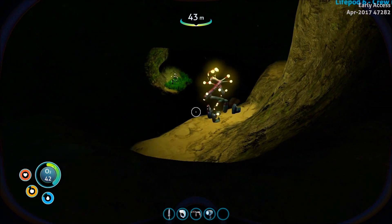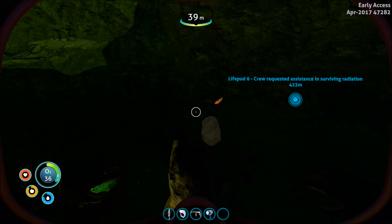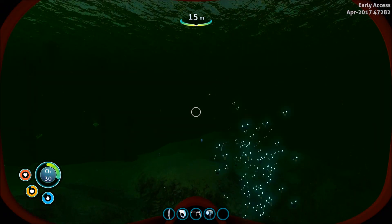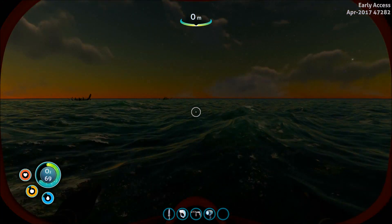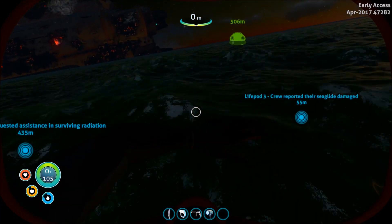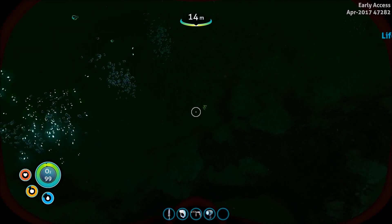We'll have to go down there eventually. I don't know if you're gonna attack me or something, so we're just gonna head back out. There's so many things we have to go and explore once we get the sea moth. Let's see, can we see anything? And of course, now it's getting dark. I've got trees there — I don't know if I can find that island again.